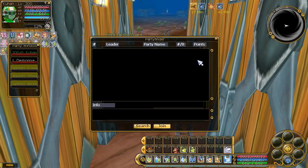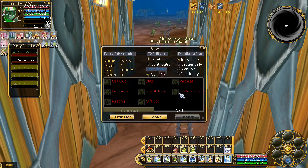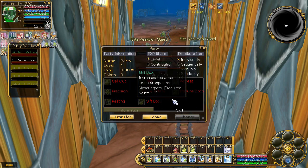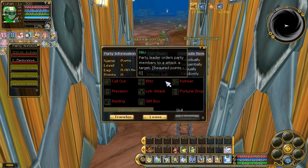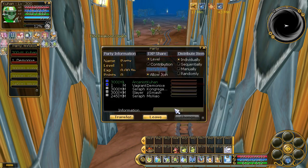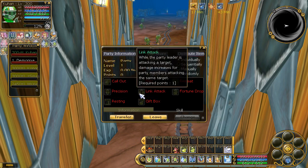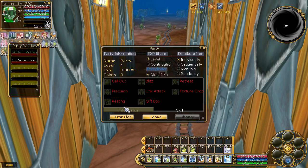Specifically speaking, when I say building a party, I mean leveling it up to a point where you can use Gift Box, Fortune Drop, and Linked Attack, which are the most commonly used party skills. These three skills — Linked Attack, Fortune Drop, and Gift Box — are pretty much the only three that are used, and you have to get past level 25 or 30 to get all of these.